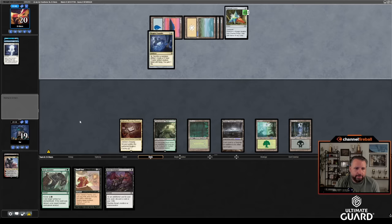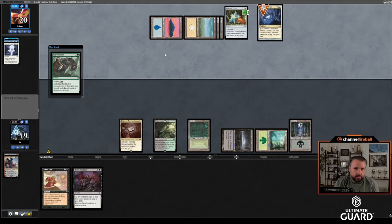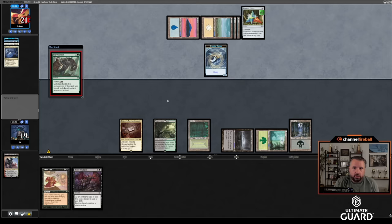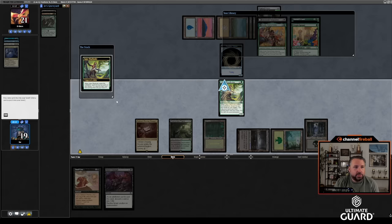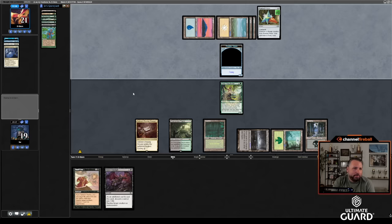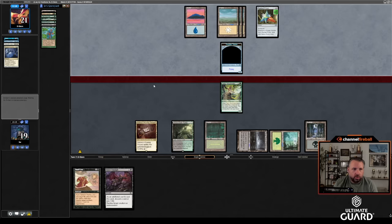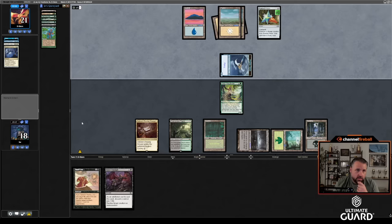Pentad Prism for two, then Thopter Foundry. I'll get the Thopter Foundry. He can sacrifice it using a Pentad Prism counter and get a one-one — not unreasonable. Basically trades a counter for a one-one and his thing isn't exiled. Satyr Wayfinder — let's mill. If I can mill From the Catacombs that would be so sick. Instead I mill four spells, only two of which are actual spells. Didn't hit a land but it's just adding insult to injury.